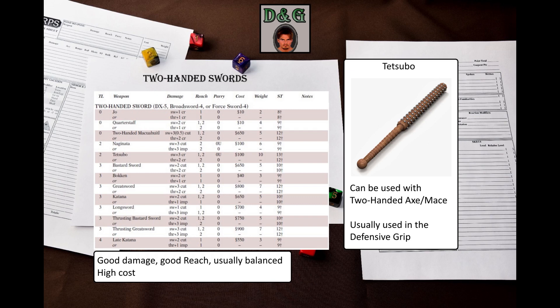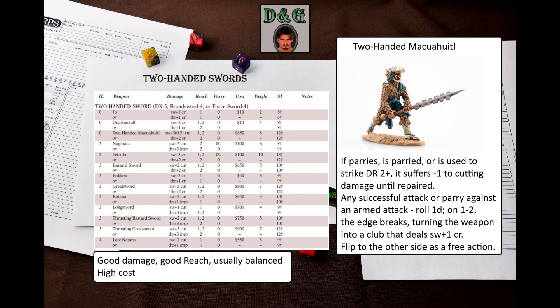This leaves us with only three weapons that are actual two-handed swords and not weapons from other categories used with this skill. The two-handed maquahuitl is a wooden club with pieces of obsidian glued into place to create an edge. If it parries or is parried by any weapon, or is used to strike DR2 or higher, it suffers minus one to cutting damage until repaired. In addition, on any successful attack or successful parry against an armed attack, roll 1D — on a one or two, the edge breaks, reducing the two-handed maquahuitl to a club that does swing plus one crushing damage.